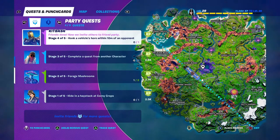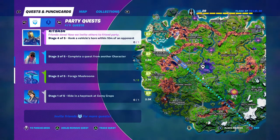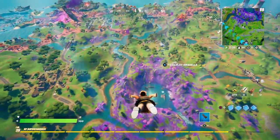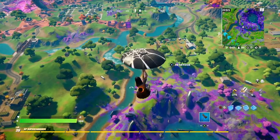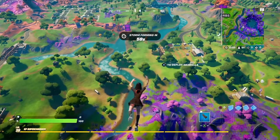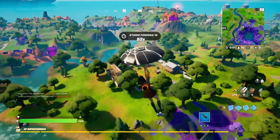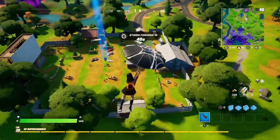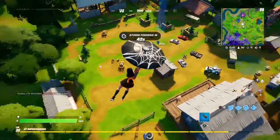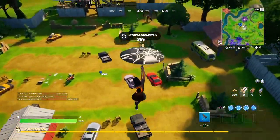I'm gonna try to do the Kit Bash quest for the Brat - that's honk a vehicle horn within 10 meters of an opponent. I feel like I've had that one for a while, and it's going to give me the most XP right now. The best place to do that is Retail Row - there's a whole bunch of cars that spawn there and a whole bunch of people land there, so you can just land on a car and honk your horn.